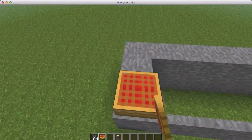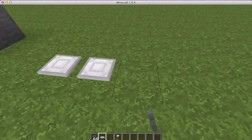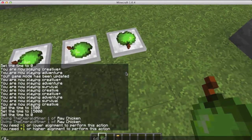There are a bunch of different foods and drinks. There's cherry pie — just like a cake, and you can eat it. Then there are plates, which is really cool. You can get your food, stick the apples on the plates. Can you eat them in survival?